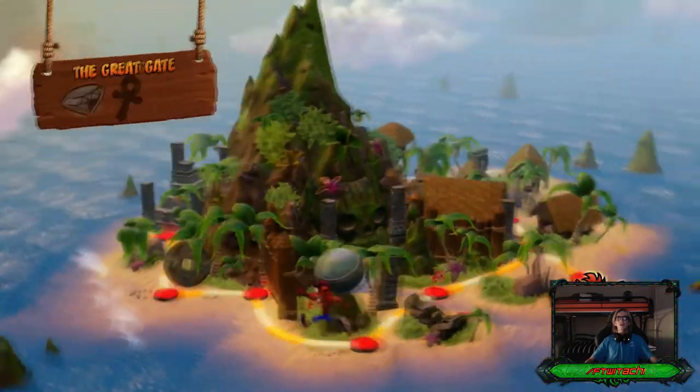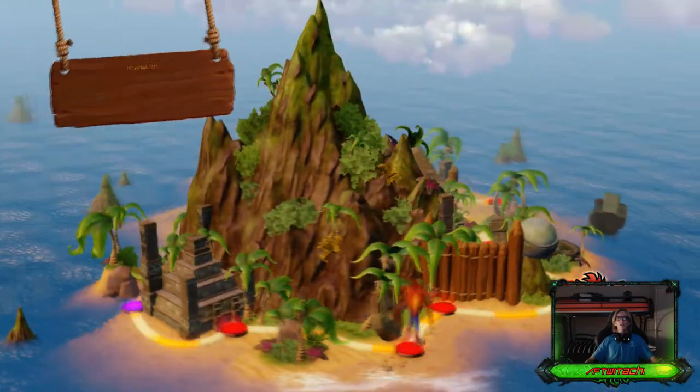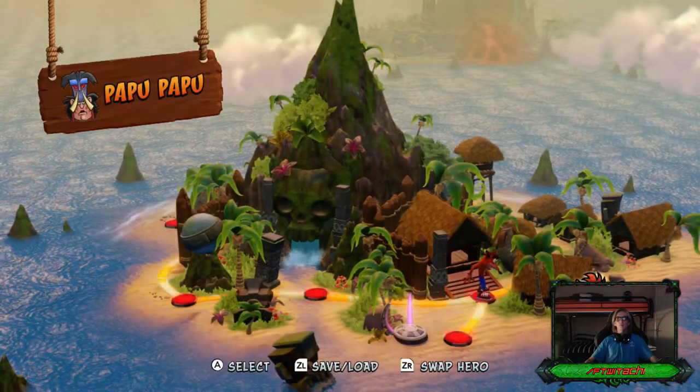Now, going back to the beginning at level 1, once you've completed Insanity Beach, Jungle Rollers, The Grey Gate, Boulders, Upstream, and the first boss, Papu Papu.